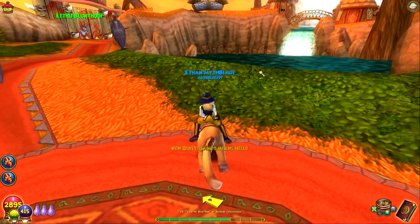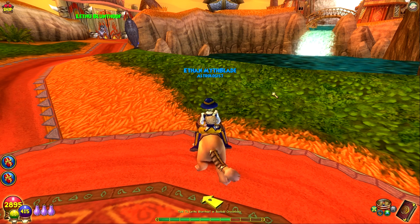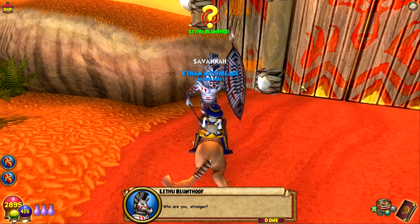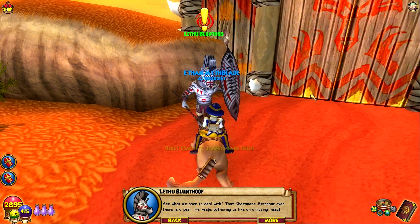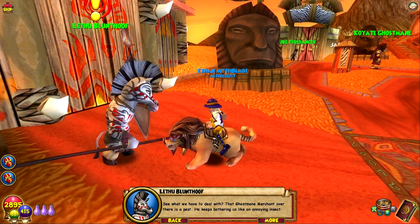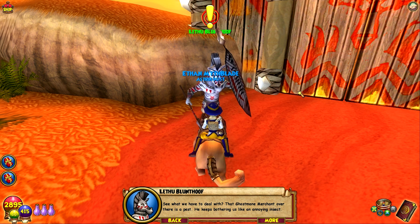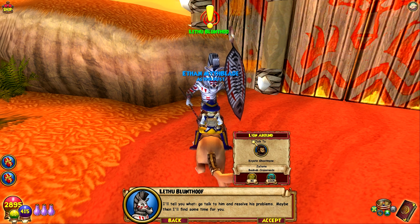No side quests just yet from In Yonga. We head up the ramp to the Baobab Crown — the library with the giraffe is infamous for Zeke and Eloise. Blunthoof says he has the important task of guarding the savannah gate and has no time for us. He mentions a ghost merchant in the market who keeps bothering them. Also — craftable gear at level 66 is apparently worth looking at. Is it better than the Trickster set? Let me know about that too.